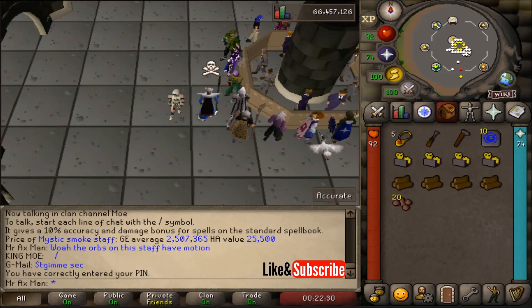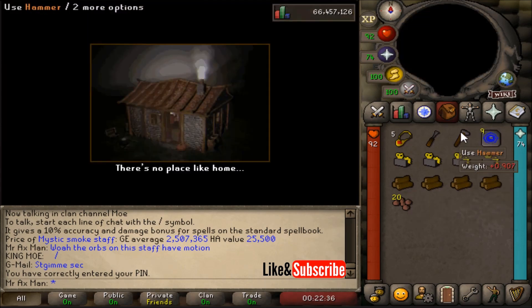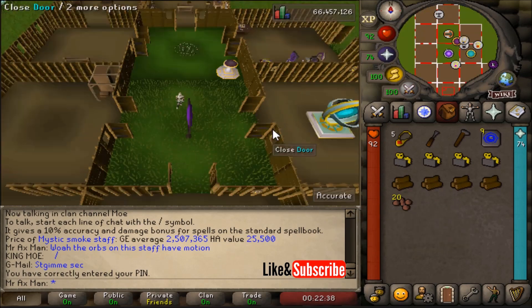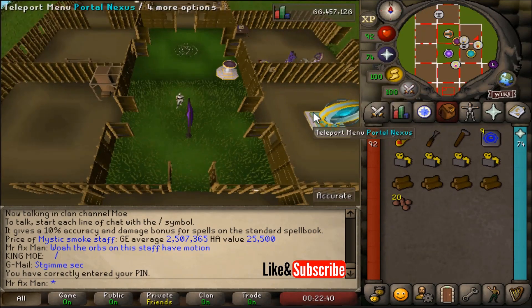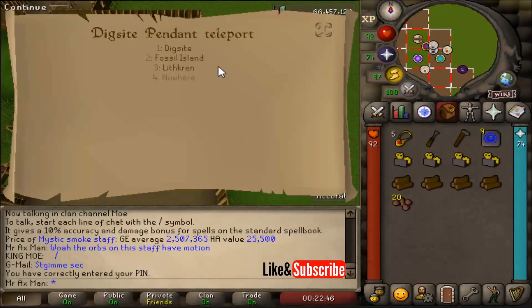So I'll show you my run really fast. What I do is teleport to my house with four yew logs, chisel, hammer, and 20 wild blood seeds in my inventory. Then I run over to my dig site pennant that I have set up. If you don't have that you can just use the dig site pennant in your inventory. Then I teleport to Fossil Island.